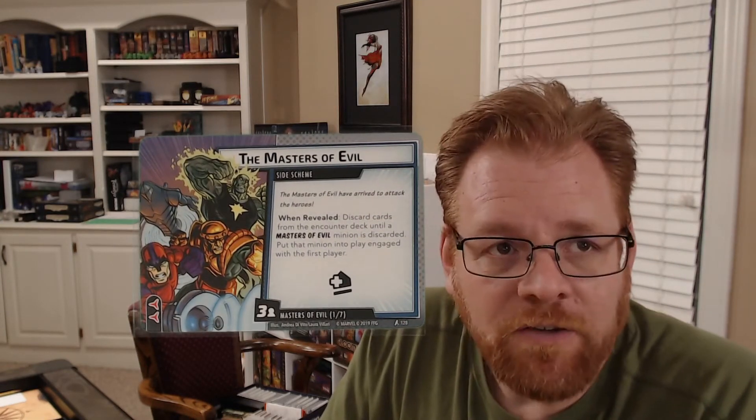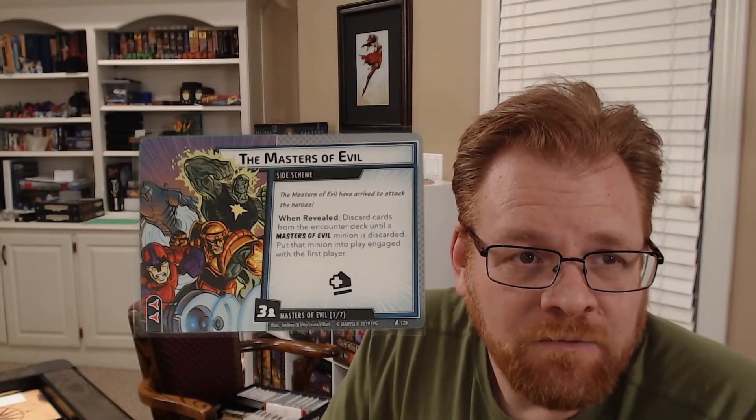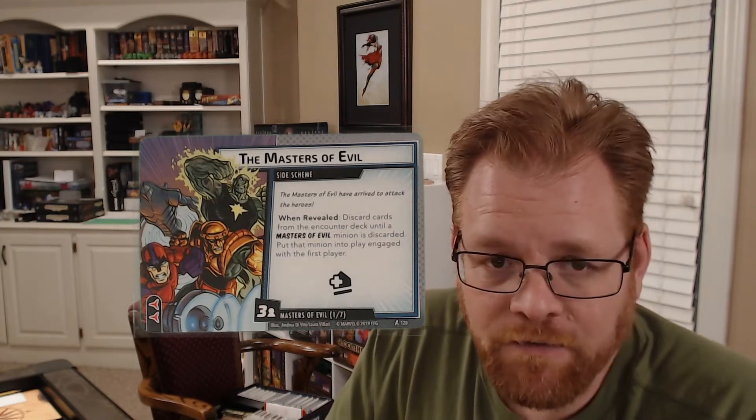The next one you run into is when you do Claw — they say to use Masters of Evil. The Masters of Evil side scheme just brings out another Master of Evil, and for three per player. Since I play solo it's really not that bad to get through, and then an acceleration token like normal. Where I find the most pain in the Masters of Evil is the actual Masters of Evil themselves. So Radioactive Man — his health of seven is a pain.